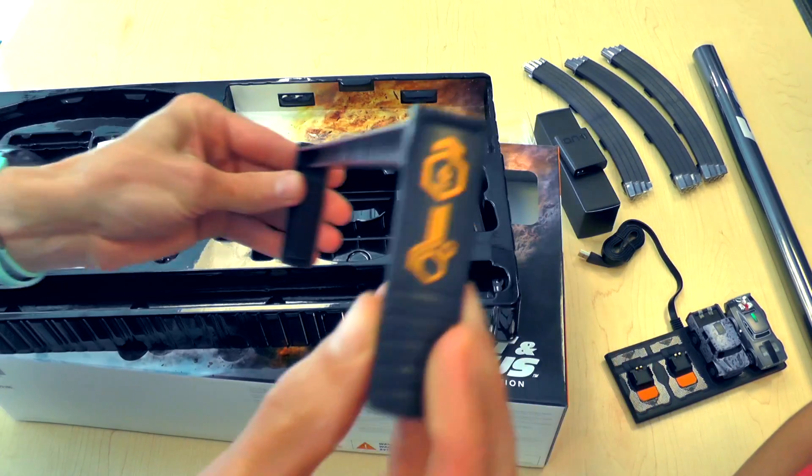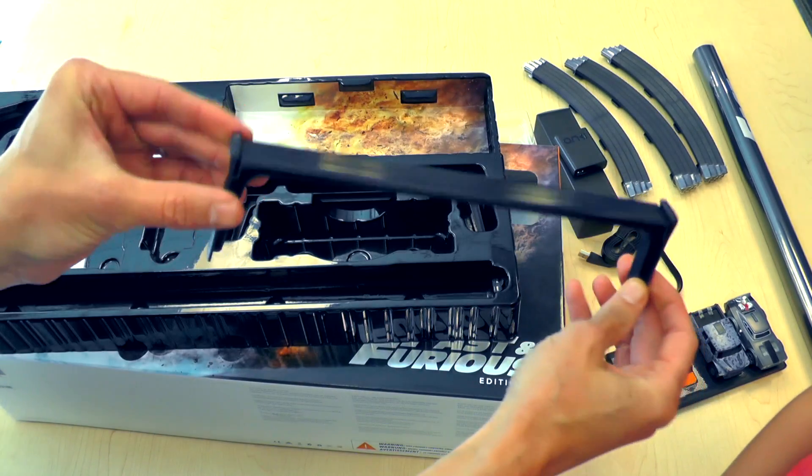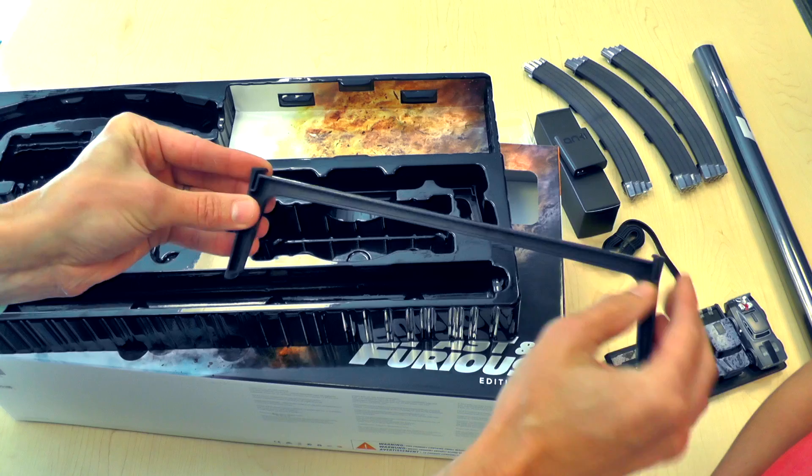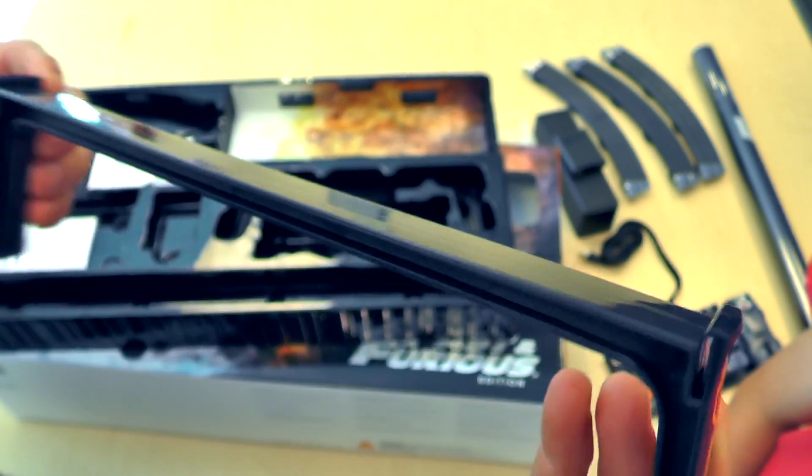You also have the risers, which have different levels on the side, which is quite good. So you can use those to make it harder to drive, or they can be used for the jumps.